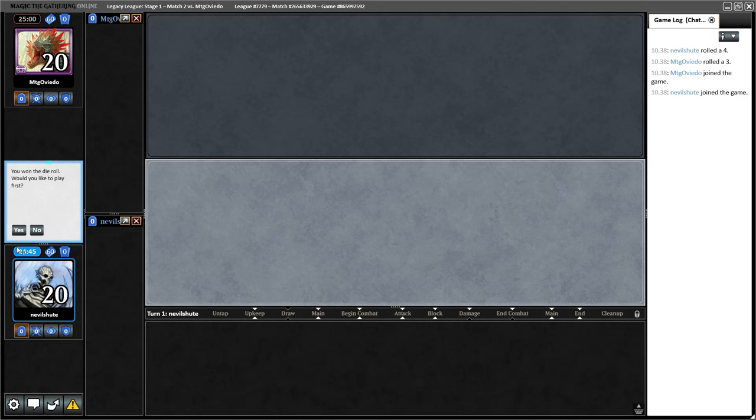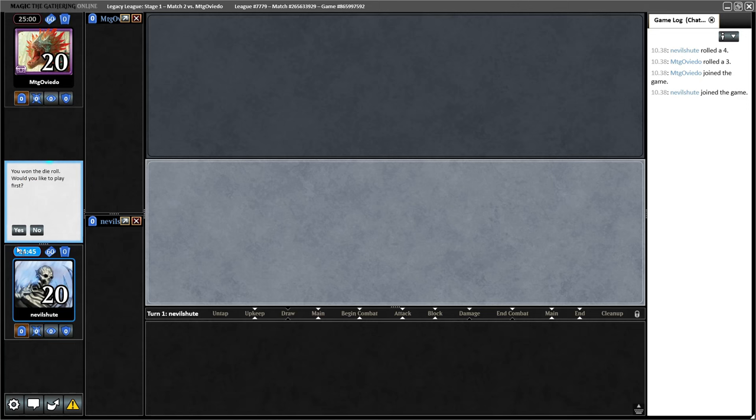Alright, off to a winning start. On the play once again, round number two — gonna keep this hand. I think I just Ponder on turn one. I was thinking if this deck really needs the basic island. It would be kind of nice to maybe have an additional dual — two Trops, two Tundras, and then one Bayou instead of one Trop, one Bayou. I feel like I'm disincentivized from fetching basic island here, because then Wasteland just takes me off a color.